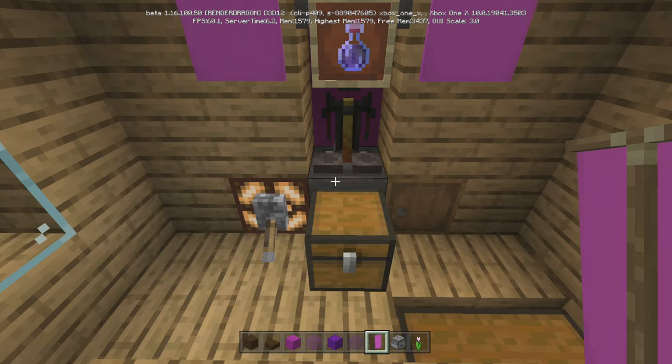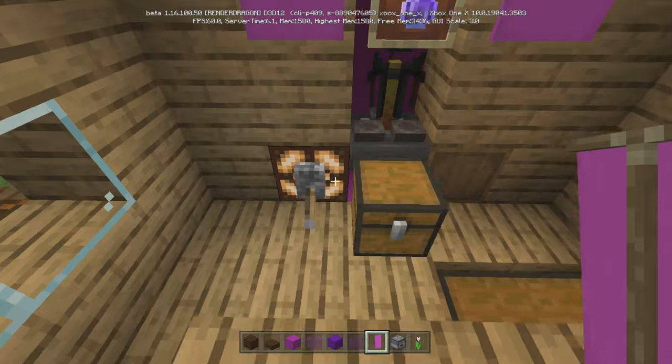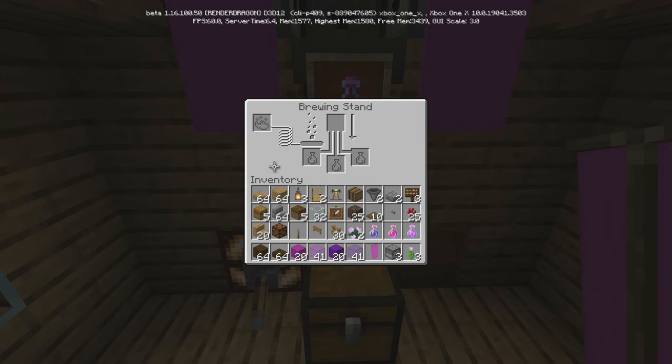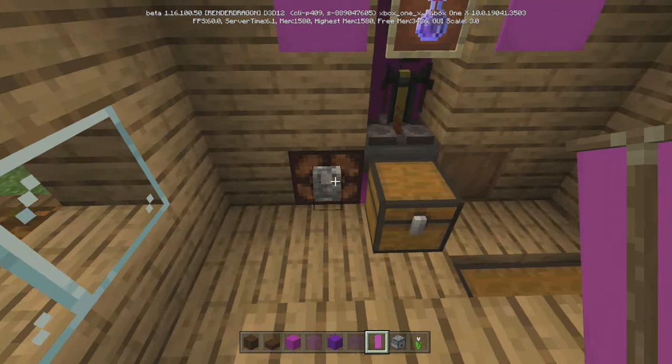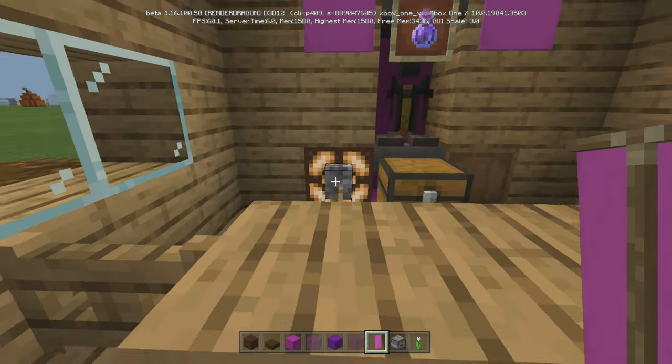So you lock it. Once the potions are done brewing, you can come in here and let it go. It'll automatically drain — rather than having to go inside and take out one, two, three bottles, you just let them drain, get your water bottles, lock this, and then put the water bottles back in.